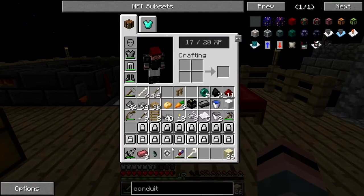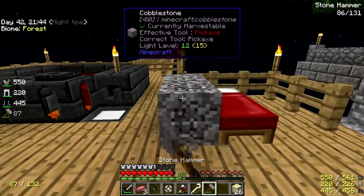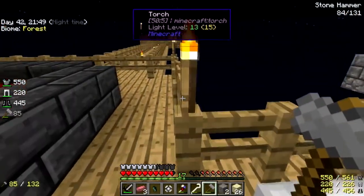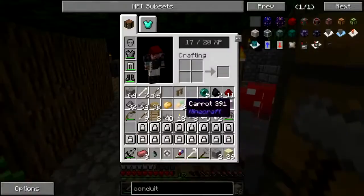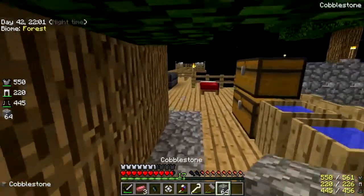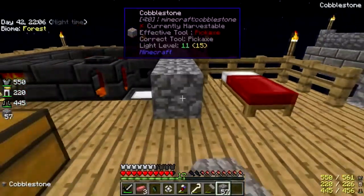Where is my hammer? Oh there it is. I can make an auto hammer, but I don't need a whole lot of gravel. I'll take a stack of cobble. I could actually stand to put another level on the smeltery honestly.